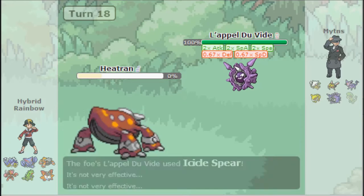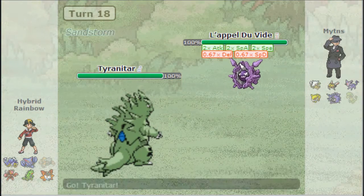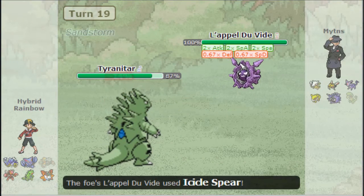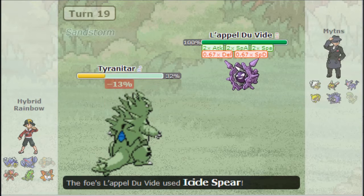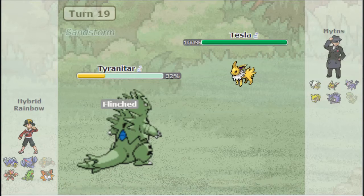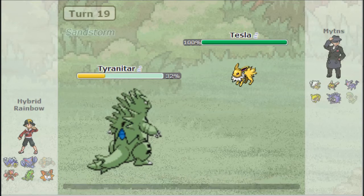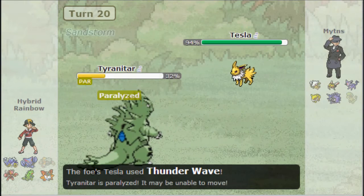Eventually Heatran died, but I feel like I'm in a very big position right now. I've pretty much scouted most of his team — I know his items, I know his movesets, I can do whatever I want. So as long as my T-tar lives from this, I'll be good. Because I can hold up my Red Card to pretty much reset everything again. That's all you've got to do against teams that set up like this — Dragon Tail, Roar, Red Card. You've got to reset.